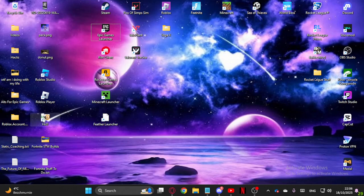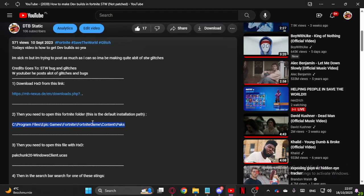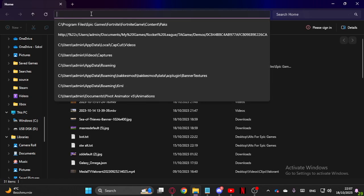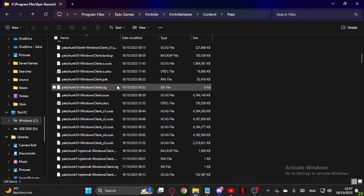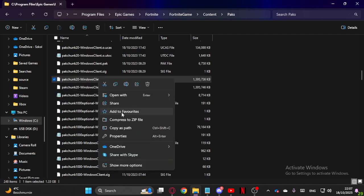Once you have HXD downloaded, there are two ways I'm going to show you how to open the file. First, go to the description — you're going to need this file right here. Go into File Explorer; I already have the file downloaded. Scroll down until you find it. You can add it to your favorites so when you want to do it again, you don't have to go through the whole process.